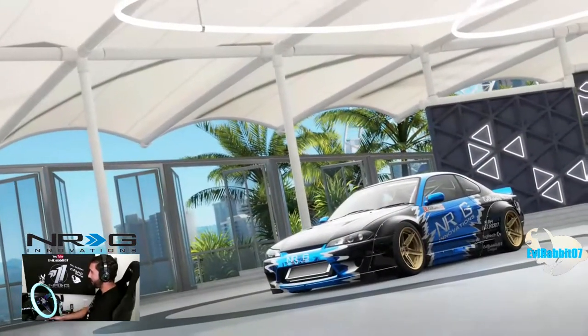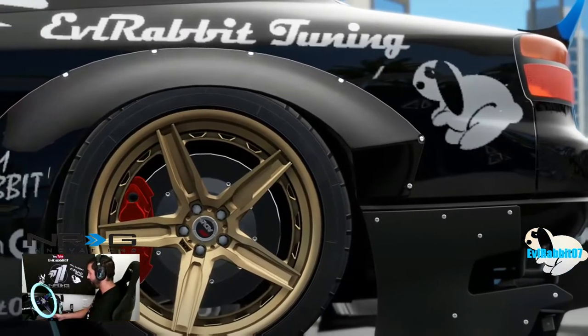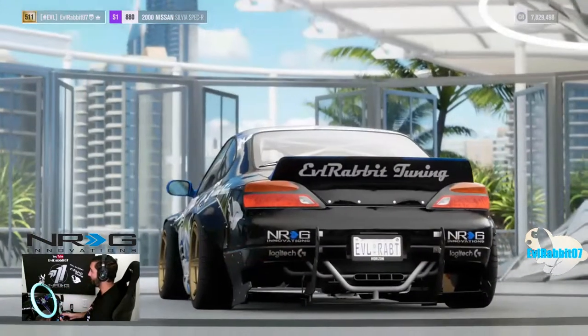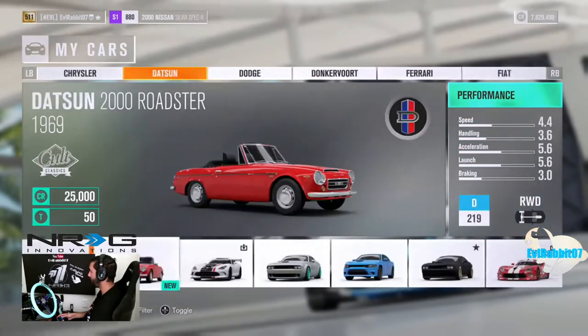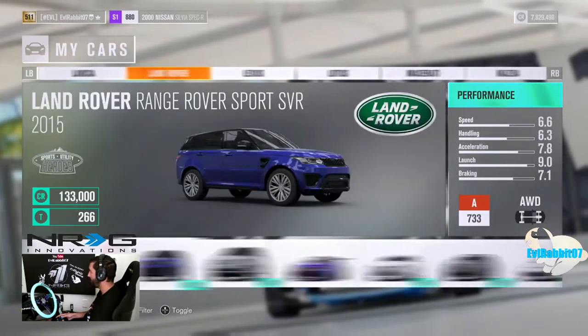We're back in the garage, wheel's reset, we're good to go. I don't know if it was feeling weird because I'm used to Assetto or because it wasn't fully calibrated. Anyways, we're here to continue the Forzathon — we've got two more things to do: win a race in a Japanese car and complete a championship. We're probably going to pick the Nissan race car — I know it's here somewhere.